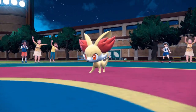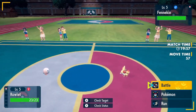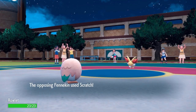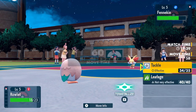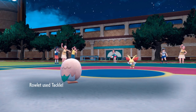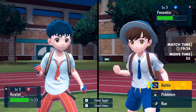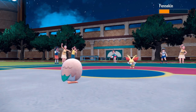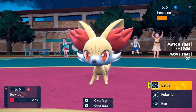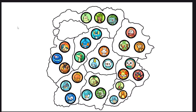First battle: Fennekin versus Rowlet. Fennekin goes for Scratch — critical hit, but it did little damage. Rowlet didn't do much either. Turn 2: Fennekin scratches again, still minimal damage. Turn 3: Fennekin finally goes for Ember, Rowlet barely hangs on and uses Leafage. Then Fennekin uses Scratch and Rowlet is gone. First turn, one Pokemon eliminated — 26 remain.